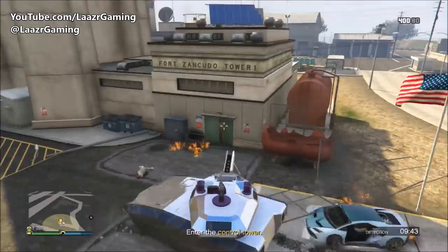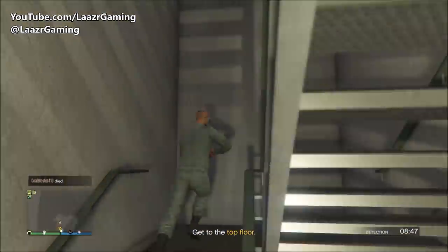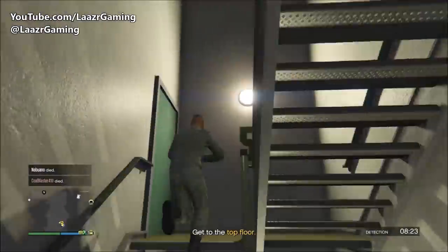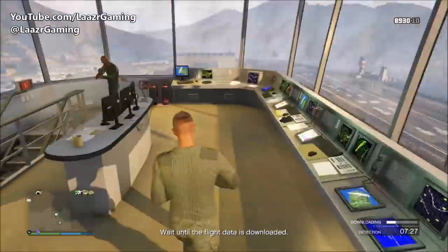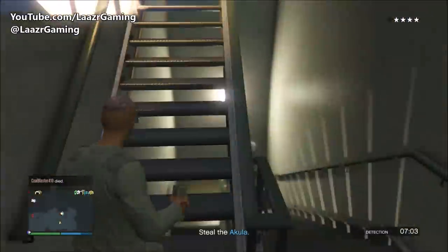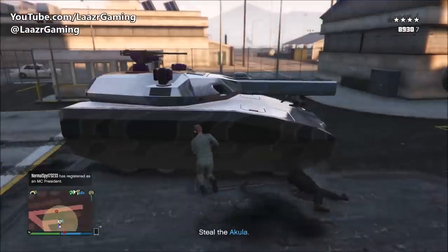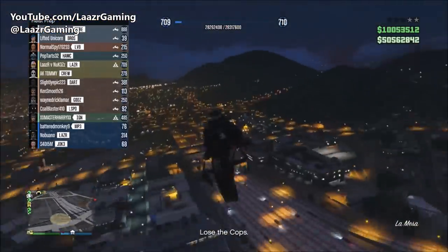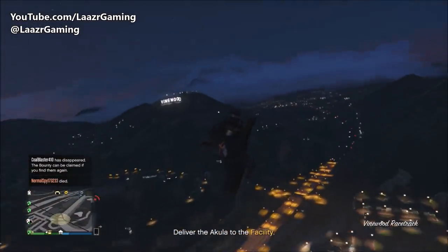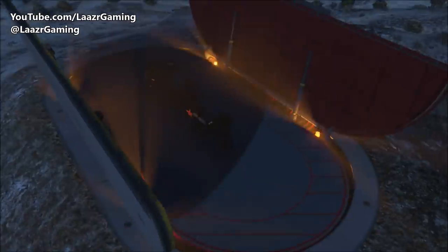Now the third and final prep mission — equally as easy as the previous two. We infiltrate the tower at Fort Zancudo, download the location of the Akula helicopter, pick it up, and drop it back to the facility. It is a free roam mission so you can use any vehicles you like. Inside the tower you don't have to run up all the stairs — just take the lift. There will be a few enemies guarding the Akula so be prepared, but you can die as many times as you like since it's just a prep mission. Jump in the Akula and bring it back to your facility.